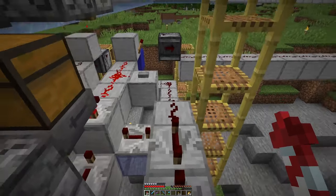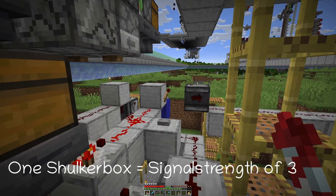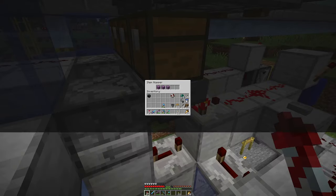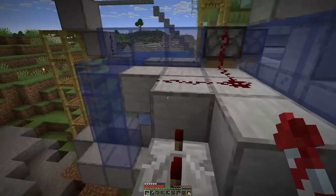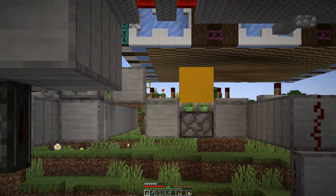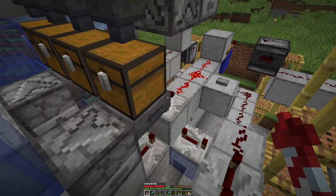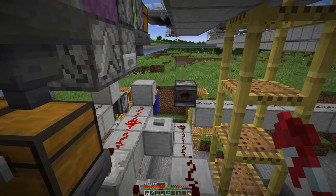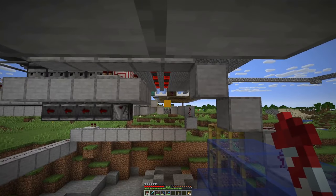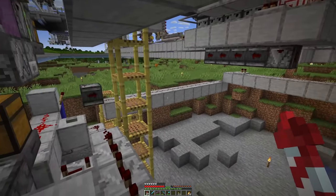The way this works is two shulker boxes give out a signal strength of three, and that turns that torch off. So if we consume one shulker box out of here, so it drops down to one, or we would have to consume two currently, this torch would turn on. We get a signal passed through there, but the block is also lifted up. And then when the next shulker box comes in here, that would turn off the torch, but that also generates a signal. But as the block is in the up position, the signal does not go through, but the piston is still powered and the block is retracted.